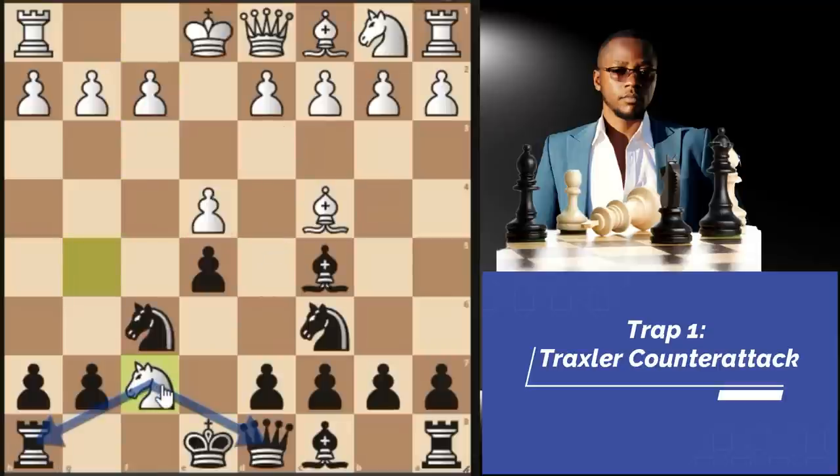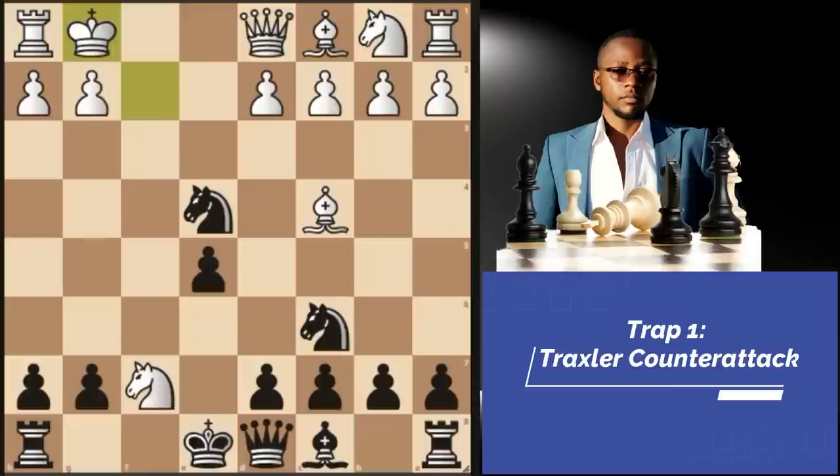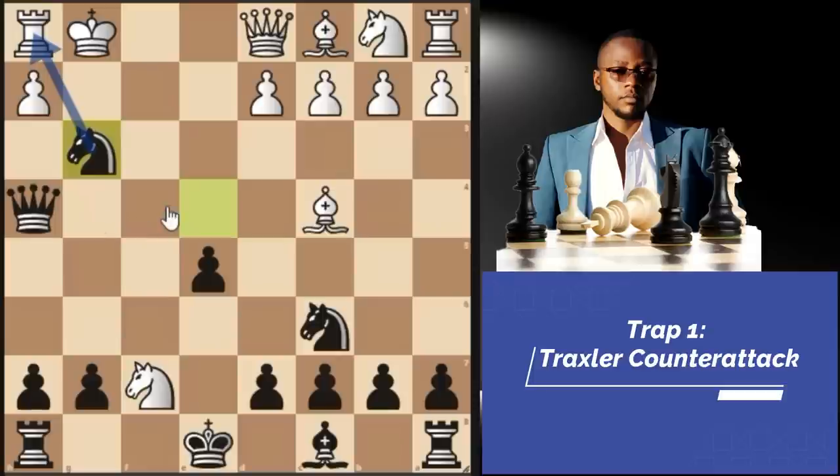Knight takes F7, attacking our rook and queen. Then we take on F2 with check, king takes, knight takes E4 check. Now instead of king E3, white may play king G1. Against this move, just go queen H4, intending to checkmate on F2 once again. If pawn to G3, you just take the pawn on G3. At worst, you're going to take the bishop on C4, which is undefended.